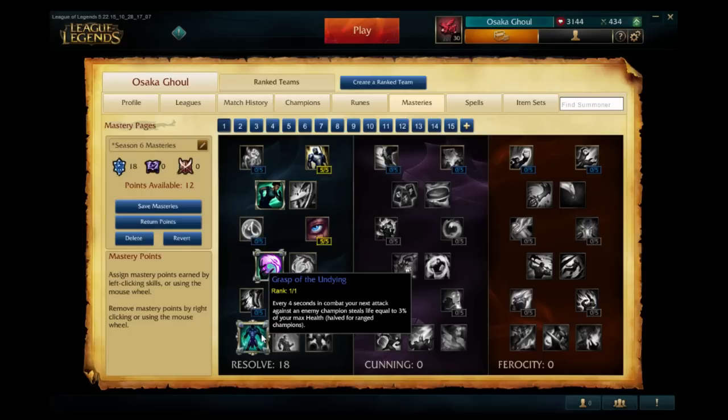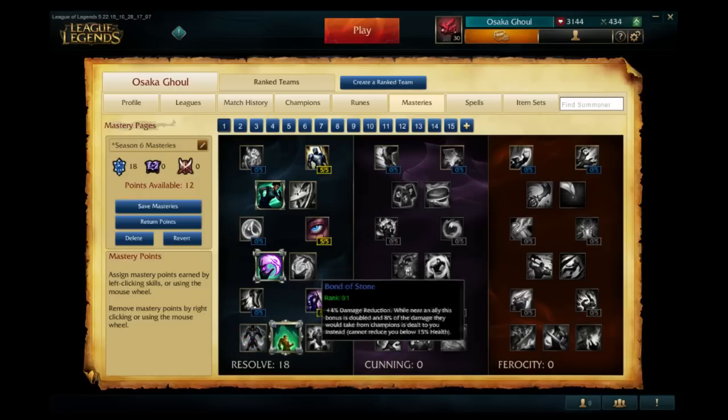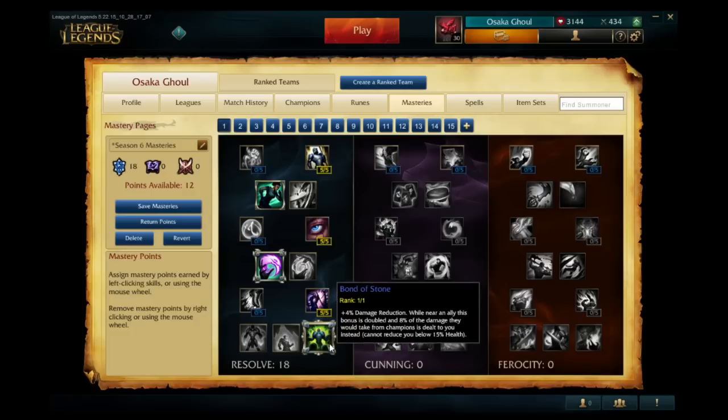Crest of the Undying: every four seconds you lifesteal enemies' health based on your max health by three percent, with a four-second in-combat cooldown. Strength of the Ages is a stacking ability — siege minions will heal you 100 health every time you kill them after you reach 200 stacks, really good for tanks. Bond of Stone gives four percent damage reduction while a nearby ally is present, doubled to eight percent, and eight percent of damage your ally takes is redirected to you. It's a very good support mastery, but be careful in certain matchups.